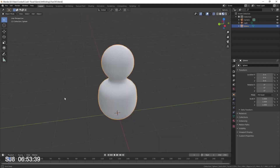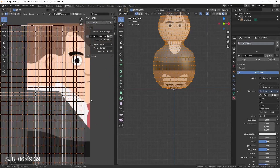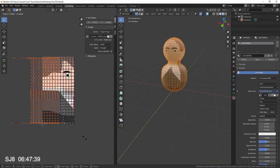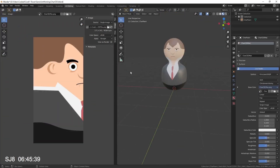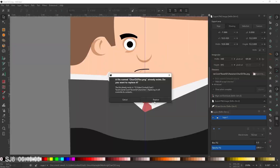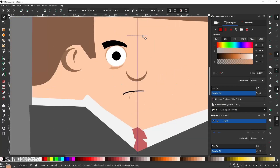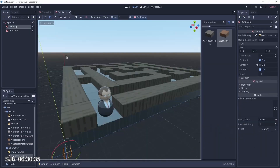Back in Blender I apply the texture, mirror it, move and stretch it to focus on the right areas, jumping back into Inkscape a couple of times to tweak the image. This took the better part of an hour. I get it into Godot and there's our CEO.